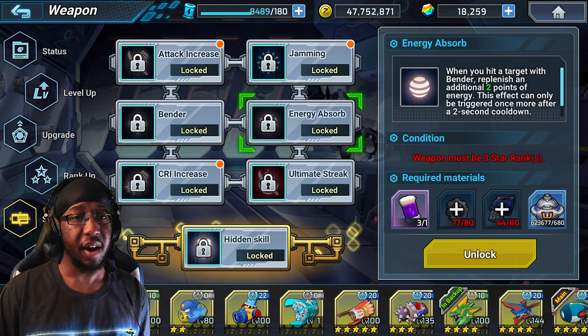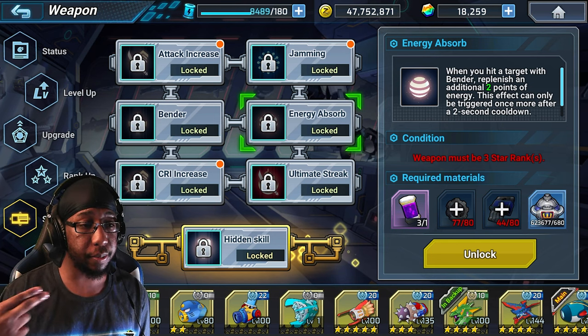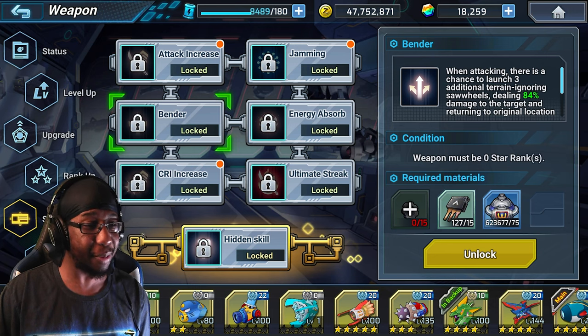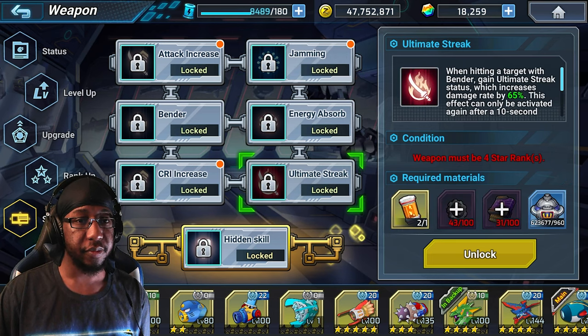There's also some energy absorbing here - Bender Replenish restores two initial energy points, and this will only trigger once with a two-second cooldown. What this allows you to do is get two more energy so you can keep using your sprayer when you hit them with Bender, which is quite nice. Even though we don't know the percentage chance of Bender triggering, this gives you more ways to keep up offensive pressure and maintain your jamming.